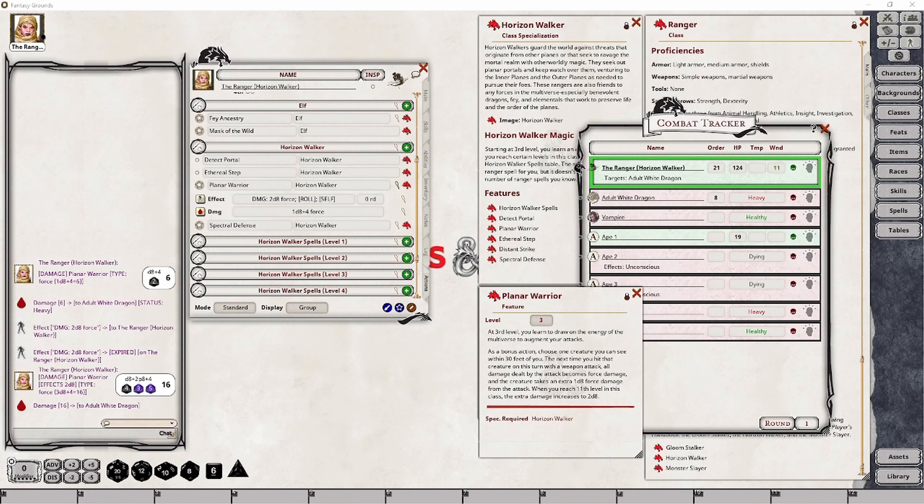You can do this every single turn if you choose. Use your bonus action first to designate the adult white dragon as your Planar Warrior target, adding that additional damage to the overall dice roll. Normally, prior to level 11, you would do 1d8 force damage. After level 11, you'll be doing 2d8 — which is why I have 2d8 set here, since this character is already past level 11. All you have to do is tell the dungeon master you're using this as your bonus action, and as long as your character is within 30 feet of the creature, you can target it.